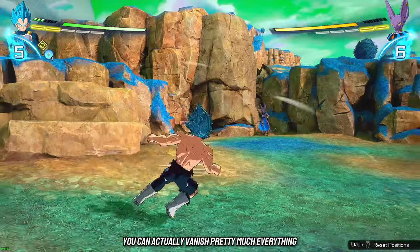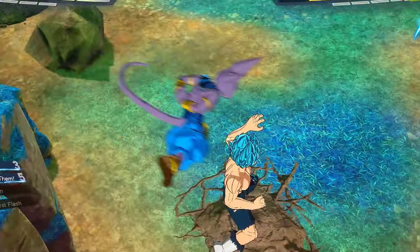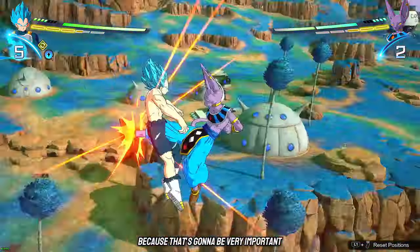You can actually vanish pretty much everything in this game. You vanish by pressing your guard button right as you're about to get hit. As you can see, you can vanish a lot of things in this game. Try to get your vanish timing down because that's going to be very important.